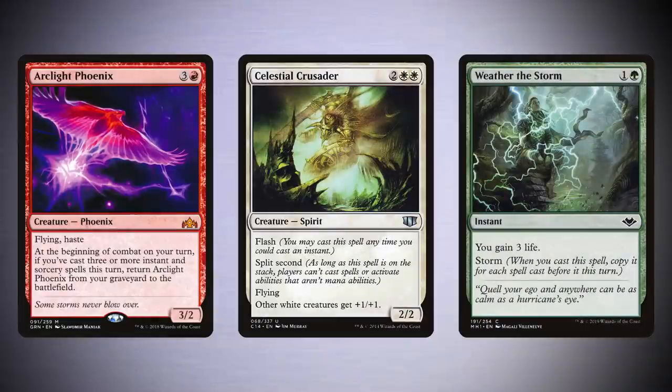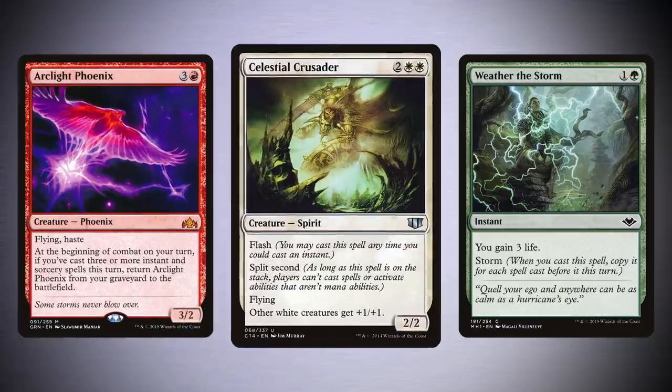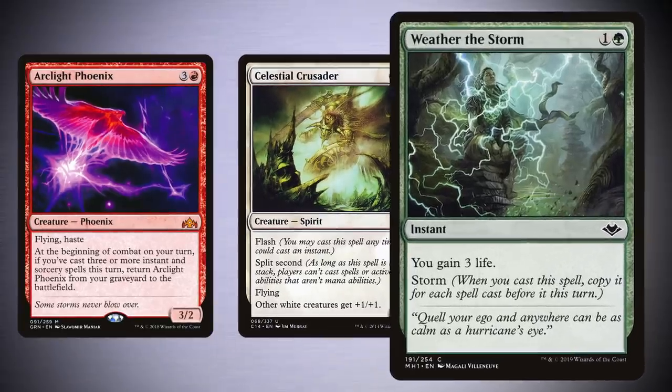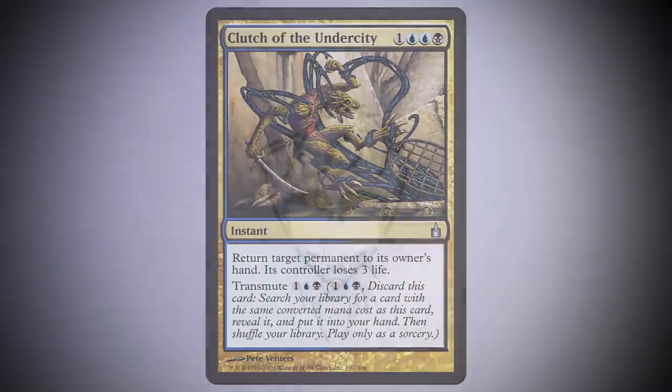The main exceptions to this are if you expect an opponent to be able to recur that card easily, if the spell is likely to have Split Second, or if the spell is likely to have Storm. Transmute is a pretty strong ability all said and done.